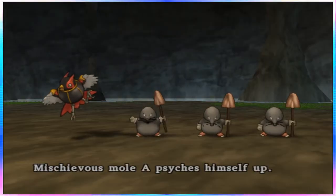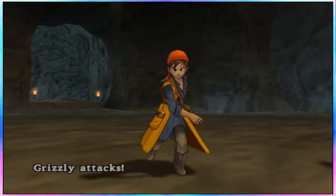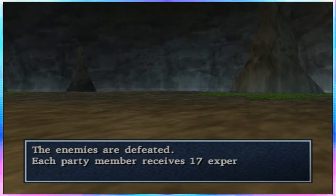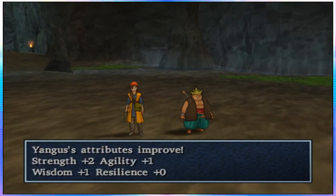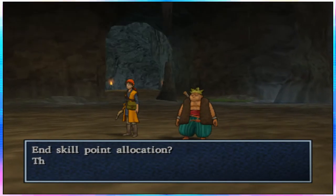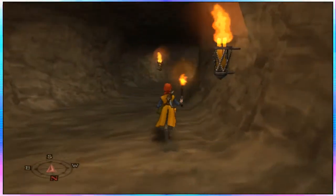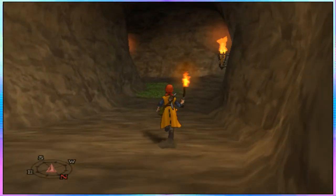Everybody psych yourself out — two, three. Oh no, never mind, it's fine. It's completely fine. Yangus leveled up — level 5! HP, MP, strength 2, agility 1, wisdom 1. We're gonna go clubs at the beginning. Medicinal herb! I guess that was the right way to go — the other way, unless I'm missing like a secret or something, which I could very well be.